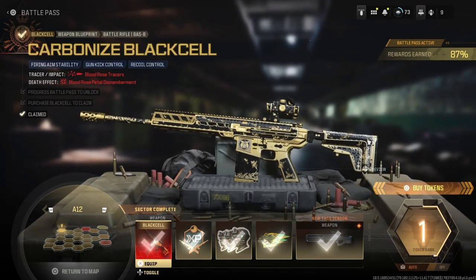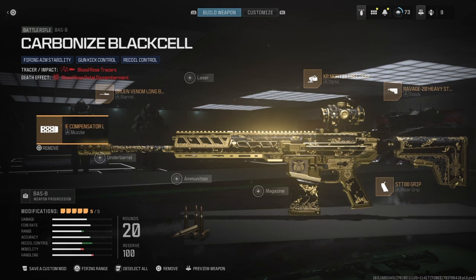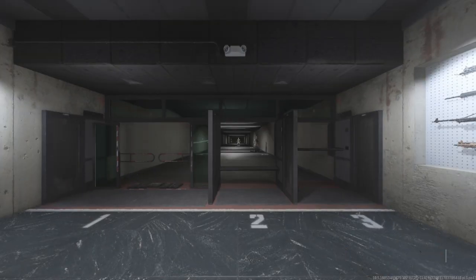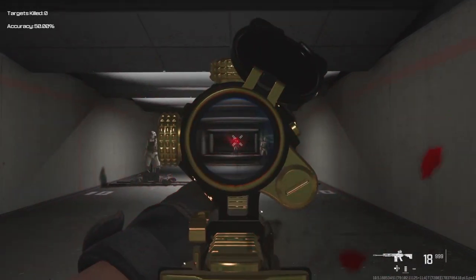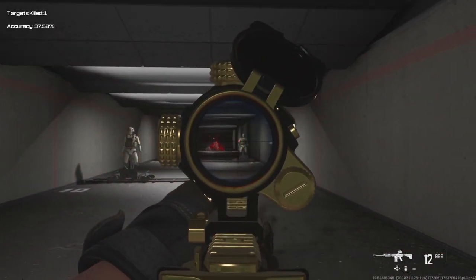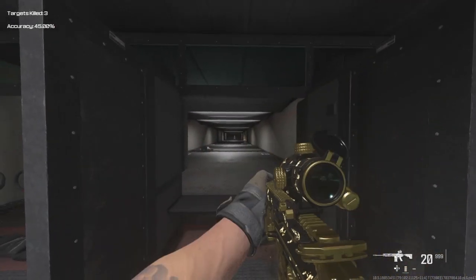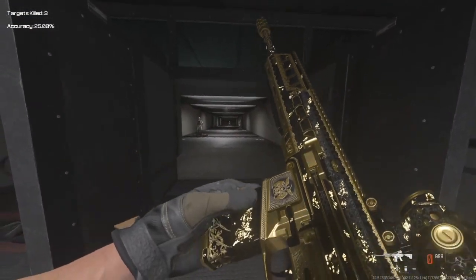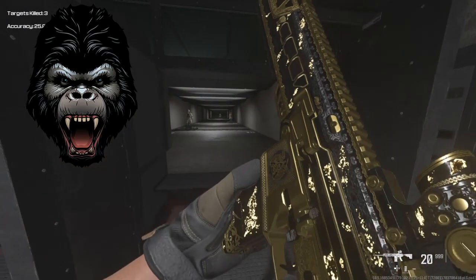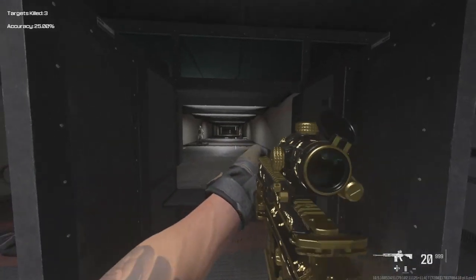This one we have a free-for-all victory. For those of you unfamiliar with the weapon blueprint challenge here on the channel: the challenge is playing with these weapon blueprints without changing the attachments they come with. I either get a bloodthirsty montage or win a free-for-all, and cosmetically I keep these weapon blueprints exactly the way they are. If I were to change attachments, it would change the way the weapon looks, and that's why I don't do that. As you can see, we have the tracers on this weapon blueprint — I believe all the Black Cell weapon blueprints are going to have that blood tracer animation going on.